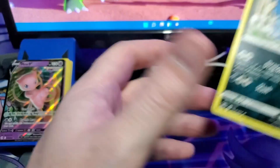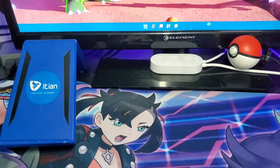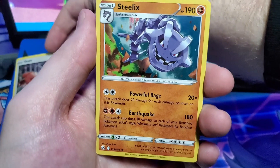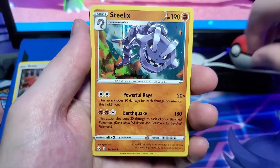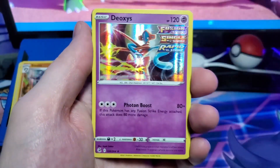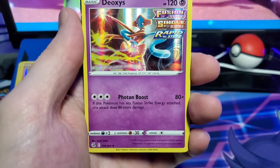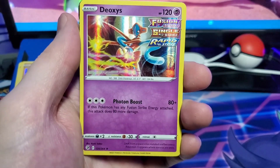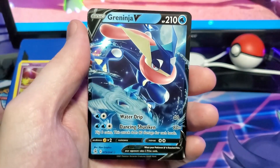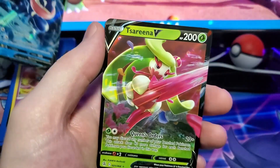Okay, let's see how we did on the recap. First off we have our promo Eevee — it's got a little bow to it because those promos are always just shoved in that plastic container. We have a holographic Steelix with Powerful Rage and Earthquake. We have our Landorus with Strafe and Earthen Boom. We have our Deoxys — Fusion Single Rapid Strike — with Photon Boost: if this Pokémon has any Fusion Strike energy attached, this attack does 80 more damage. And we have our Greninja V, which is a beautiful card — definitely reminds me of that Jazzware figure I opened up. Serena V with Queen's Order — just a beautiful card.